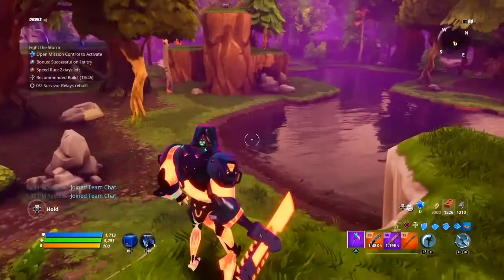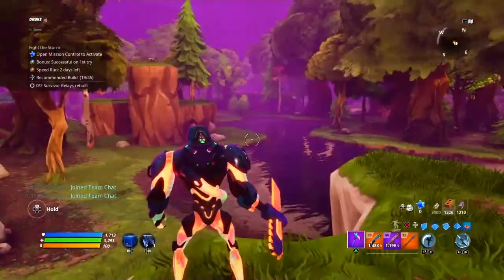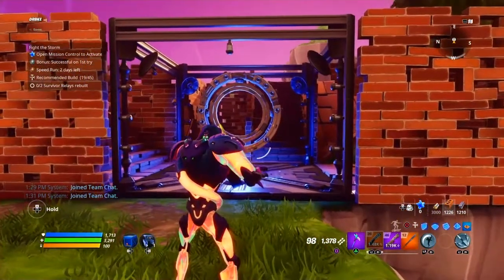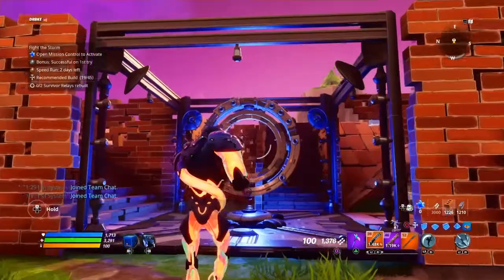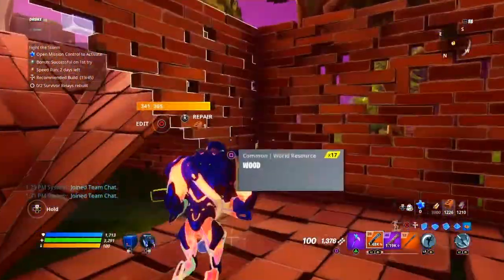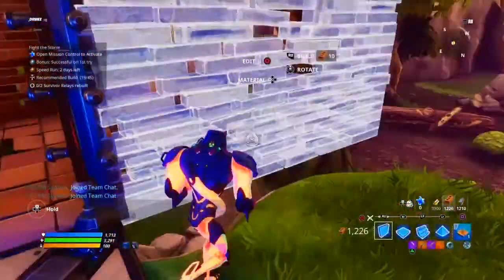I don't need to place this here, but just in case one of those thrower zombies throws a bomb in here and knocks like my entire squad, I'm gonna just build right here just in case.